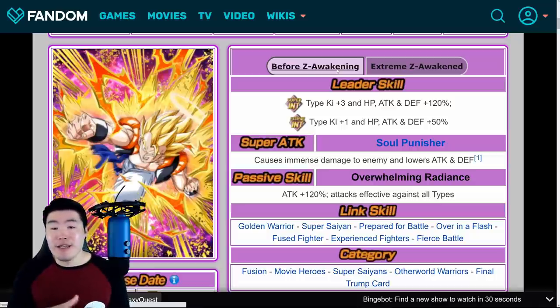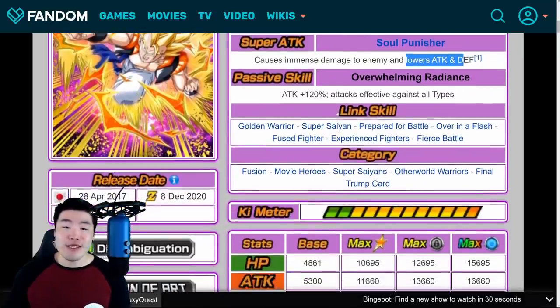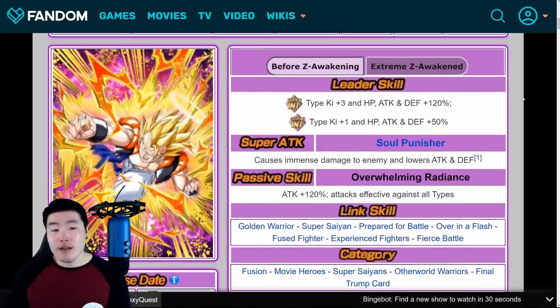Before Extreme Z Awakening, his leader skill was Super INT types Ki+3, HP, attack and defense plus 120%, and Extreme INT types Ki+1, HP, attack and defense plus 50%. Super attack caused immense damage and lowers attack and defense. Passive was attack plus 120%, attacks effective against all types. So even though he was good offensively, the main issue with this unit was the fact that he had no defense whatsoever.